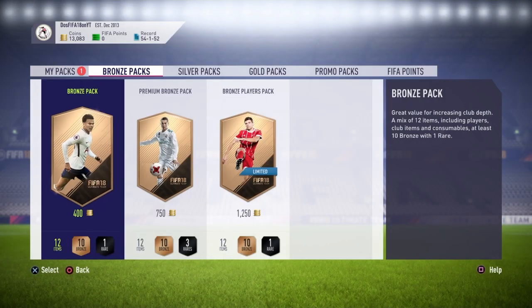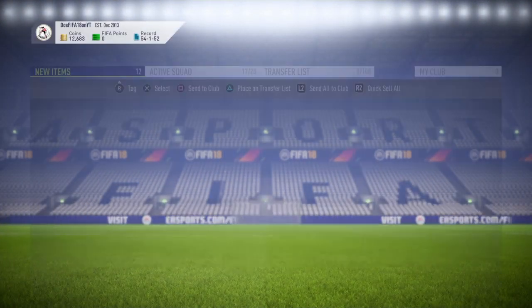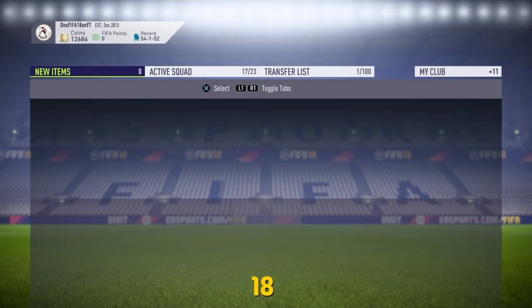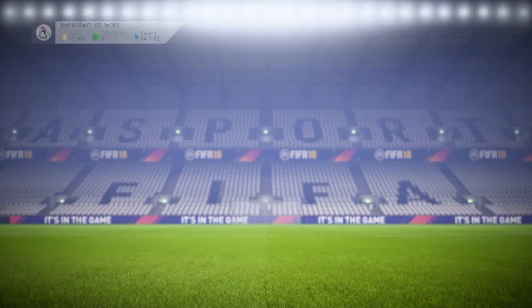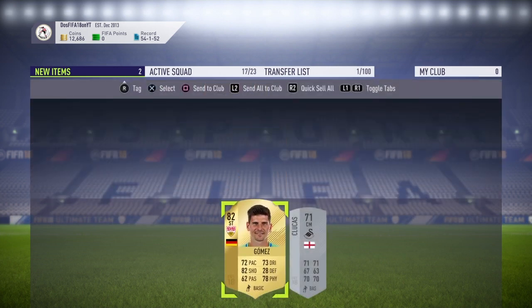For the last pack, we're going to open up a bronze pack first for some good luck. The bronze pack luck — you open a bronze pack, quick sell it, and then open your pack to try to pack a Team of the Year. Come on, EA, hook us up! We don't even get a board. We pack 82 Gomez, which isn't bad for SBCs or anything. I have awful pack luck, so you guys can get better than me.